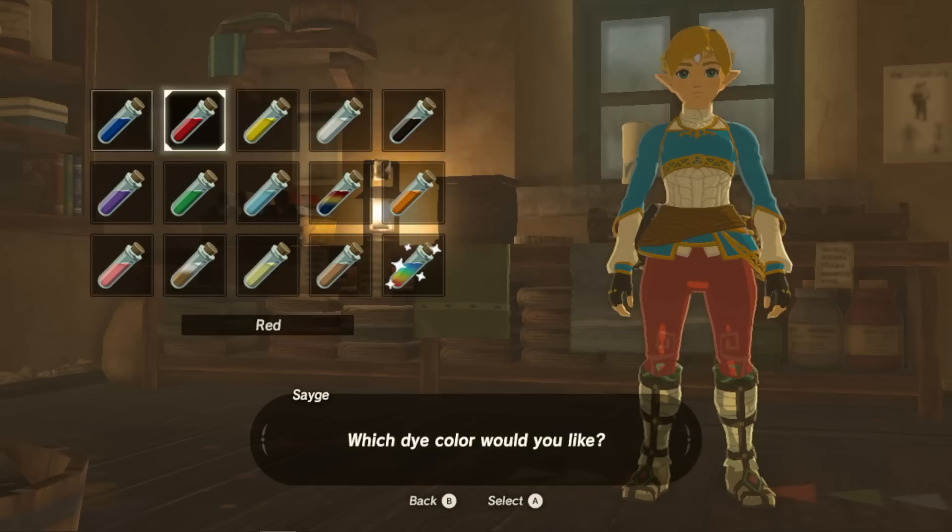The dye shop says some of the clothes you're wearing can't be dyed. It might be the diamond circlet — no, it's the shirt. Everything but the pants. Okay, so the pants can be dyed. We are dyeing the sand pants.